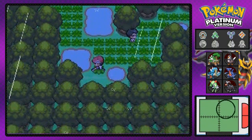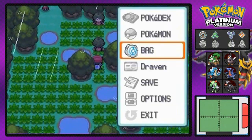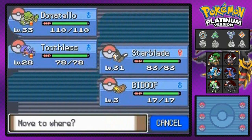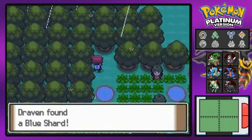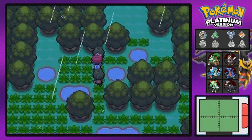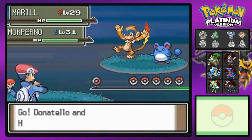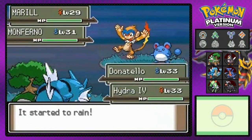We get ourselves a full heal, which is very useful. More grass ahead — if you want to avoid the wild Pokemon, go ahead and use a repel, always nice. As you can see, there is a blue shard we can exchange items for. And here we have another double battle coming up.